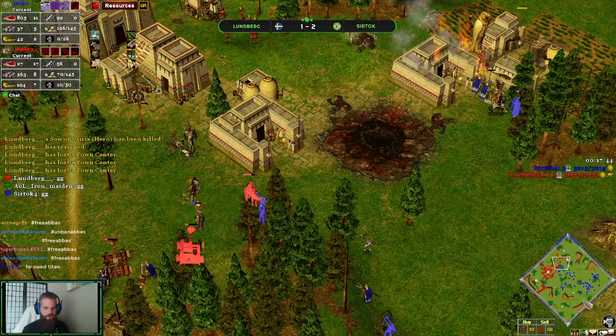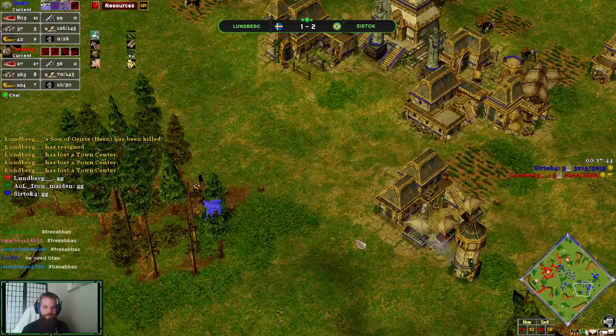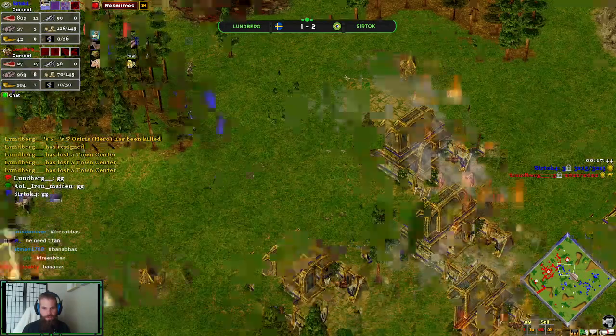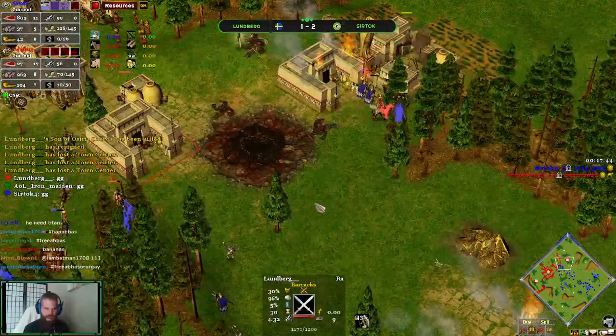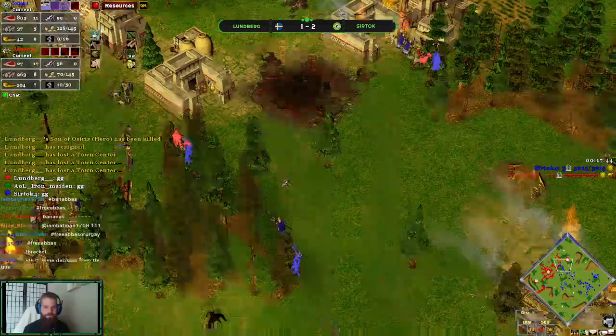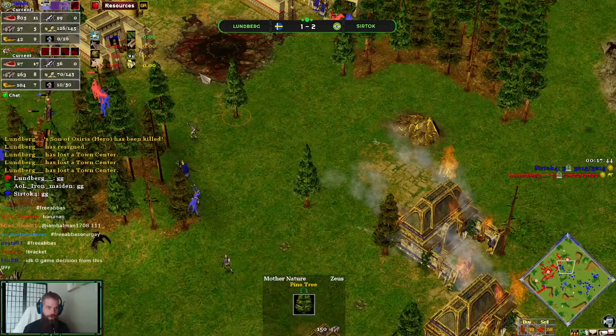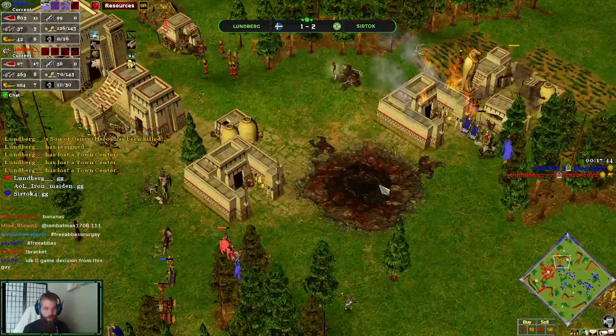Additionally, I also think that Loonberg being aggressive and going out for that raid — I don't know if it necessarily shot him in the foot, but it kind of gave Surtok an opportunity to push forward with army, and then Loonberg didn't really have much army at all to defend against this Tartarian Gate.